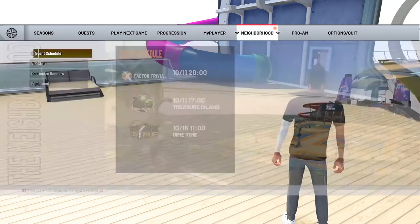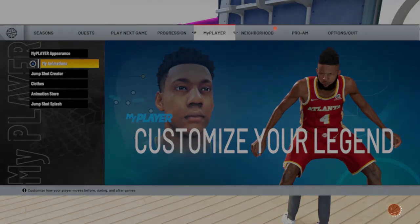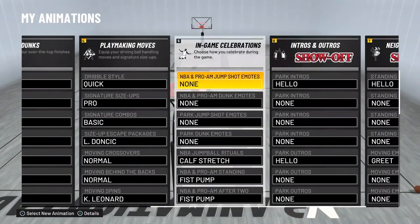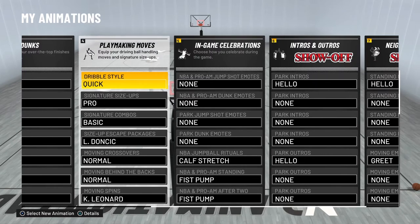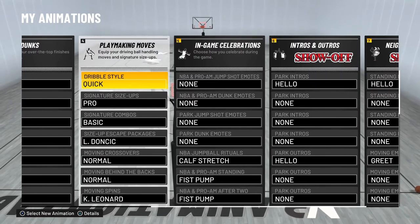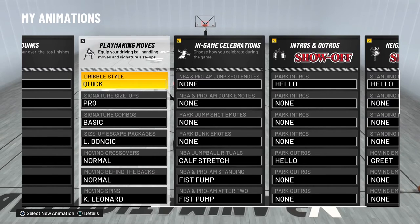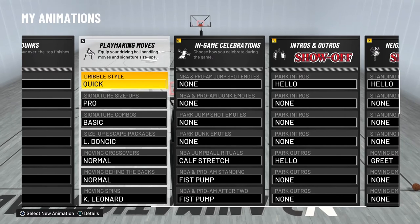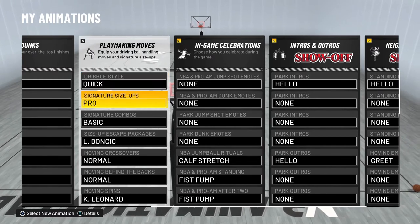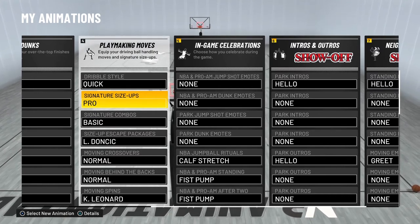I'm gonna show y'all my animations first, my SIGs. My custom jump shot — my play style: Dribble Style Quick. I like Dribble Style Quick because you get more of a wider angle after the crossover, so if you cross over from the middle of the three-point line you get a wider animation to the hole. Pro style was just enough — I didn't want too much dribbling, but pro style was enough for me to combo up and look at the speed of it.